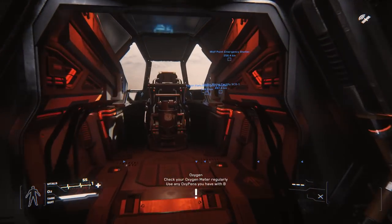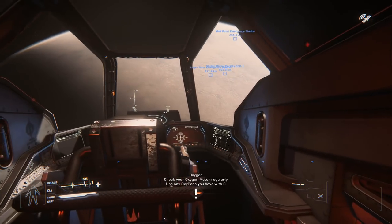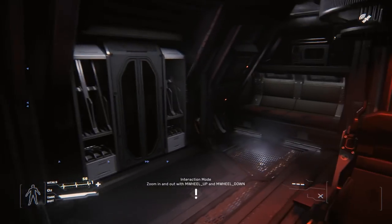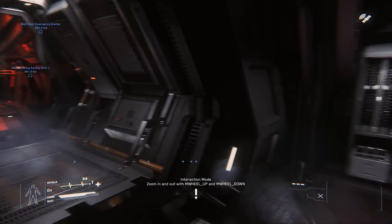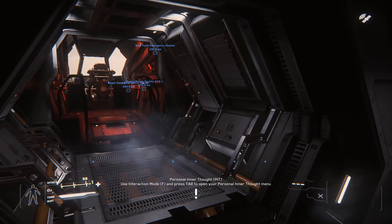There's a logo up here — it says Anvil. I had to check the logo on the ship. We have our wonderful pilot Pip here today, guiding us towards the moon of Daymar, and we're going to do a little quick tour. It's obviously in contrast to the Reclaimer.